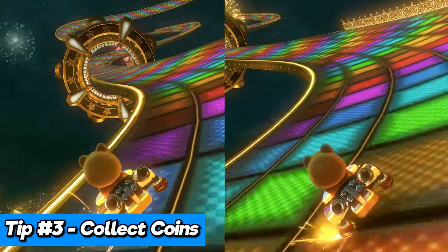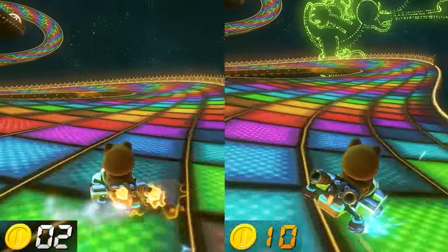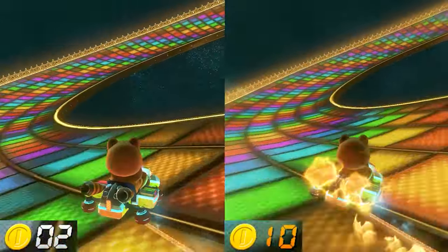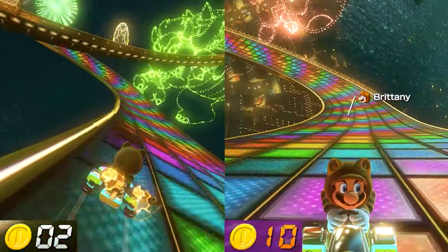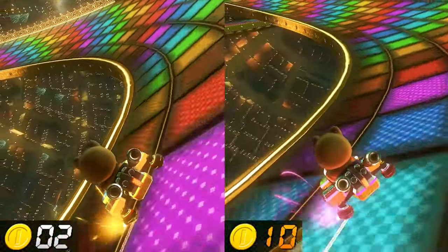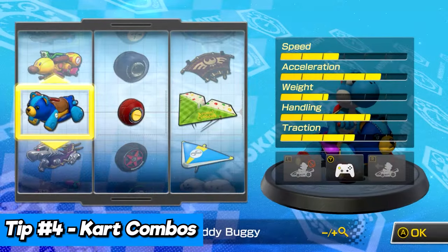You might not think that collecting coins would be that important, but you would be wrong. The more coins you collect, up to the max of 10, your kart will actually go faster. If you compare how fast a vehicle with zero coins runs versus how fast a vehicle with 10 coins runs, you will quickly see how 10 coins will make a big difference. Just making an effort to collect coins early on in the race will help you tremendously. The coins you have will even make speed items such as mushrooms, golden mushrooms, stars, and bullet bills have a higher speed while using them.